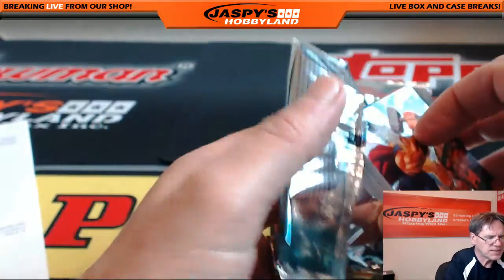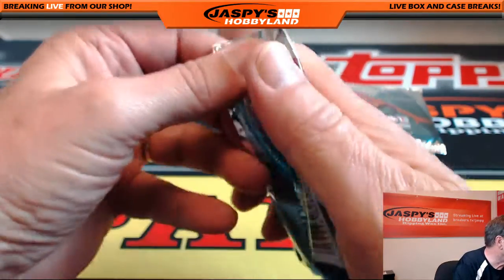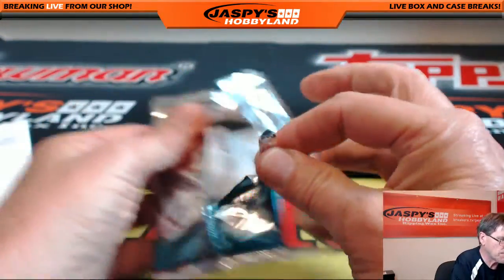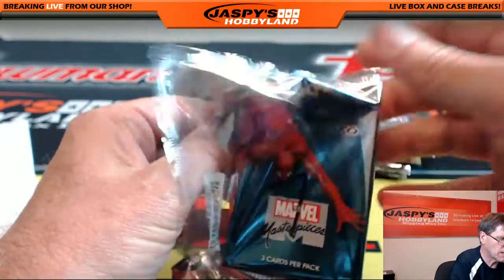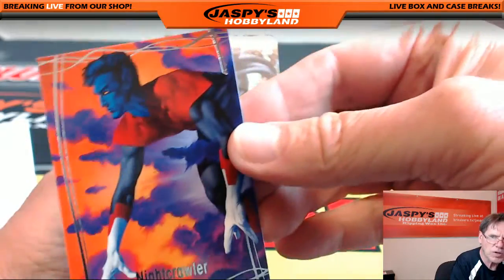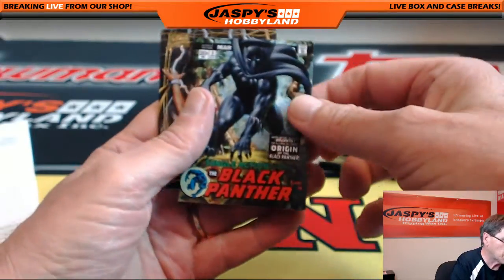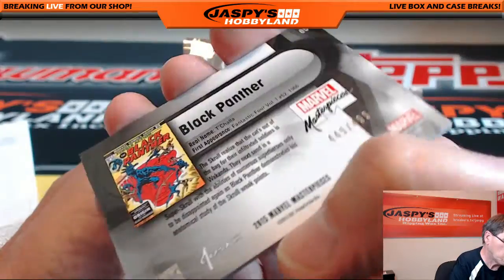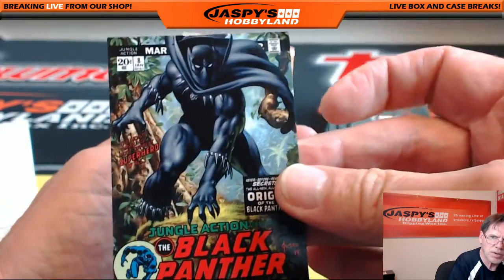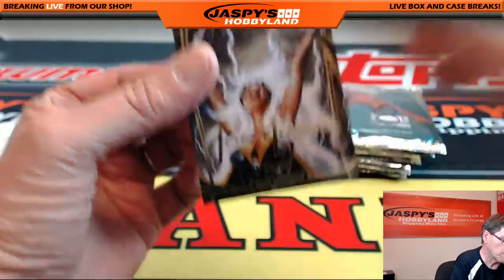On to pack seven — pack number seven is going to Benny. Benny had six and Benny has number seven — back-to-back packs! Nightcrawler, very nice, number 566 of 1499. Black Panther, 449 of 499 — ooh! Storm gold facsimile — Storm, very nice.